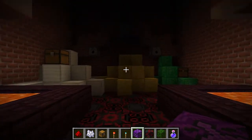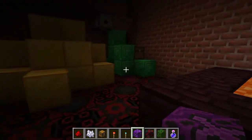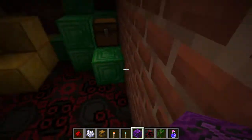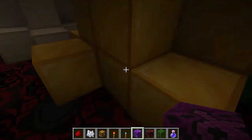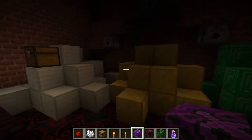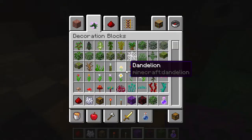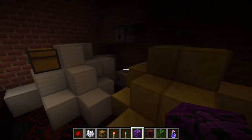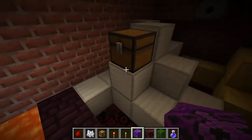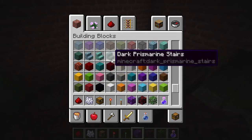Anyway, here's an iron door that will finally lead us into the treasure room. And right away you just set off all of these dispensers with arrows. For the treasure room I put some piles of iron, gold, and emerald. I probably should have put some diamonds in as well — that would have made it a bit more interesting.